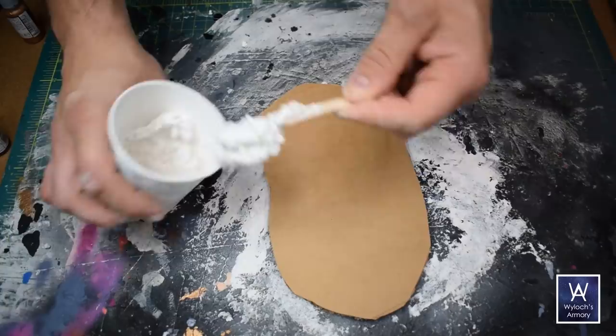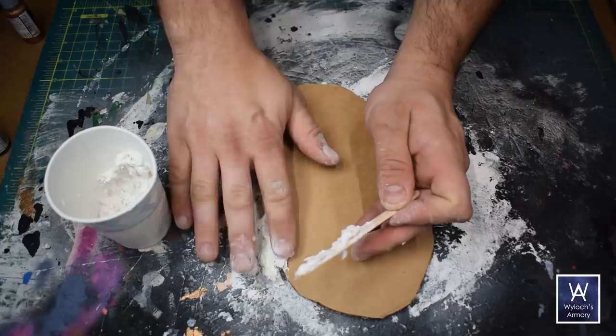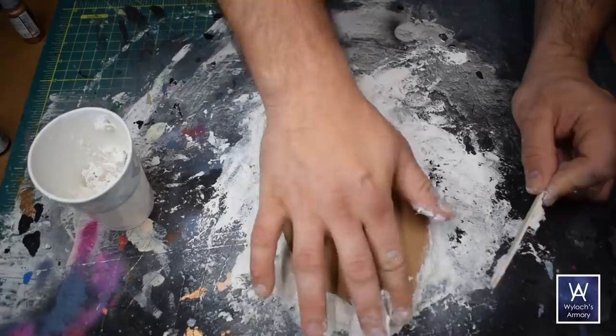Then I mixed up some Sculpt-a-Mold. You could also use air-dry clay or drywall mud or whatever your modeling paste of choice is — doesn't matter. Just cover up the edges and kind of build a rounded slope for the whole perimeter.